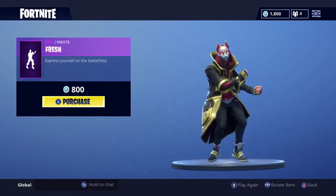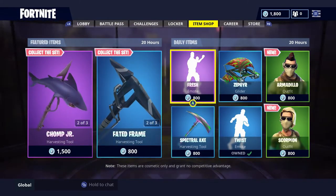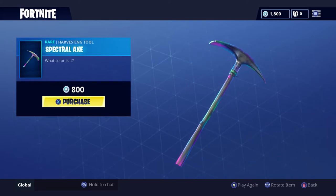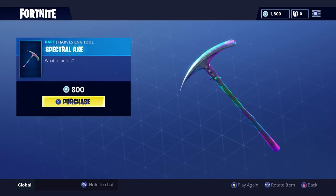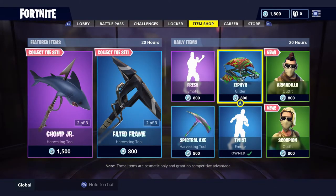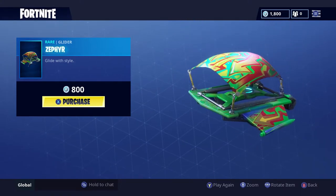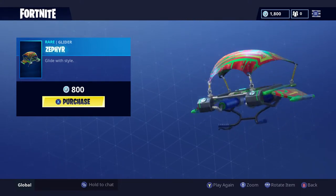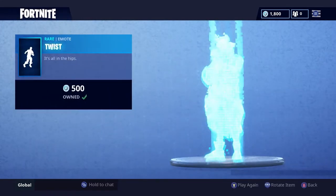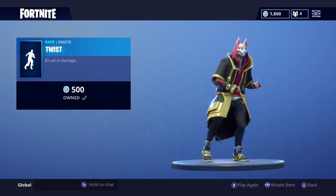Also an emote is back — it's called Fresh. This one's pretty cool, I might get it. And there's the Spectral Axe harvesting tool — lots of colors — for 800 V-Bucks, go get it if you want it. Then the glider is the Zephyr — glide with style, it looks pretty cool — also 800 V-Bucks.